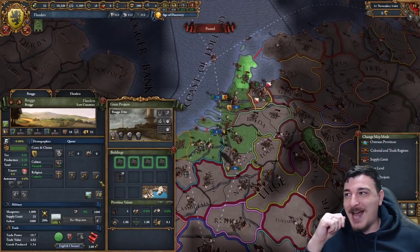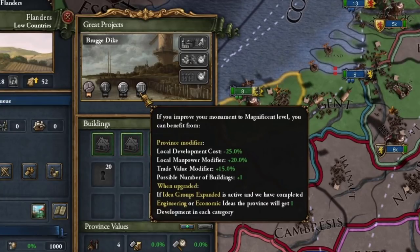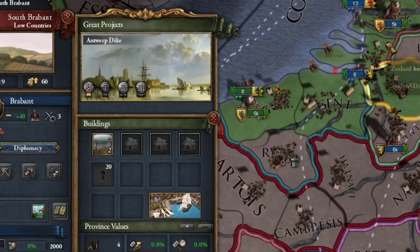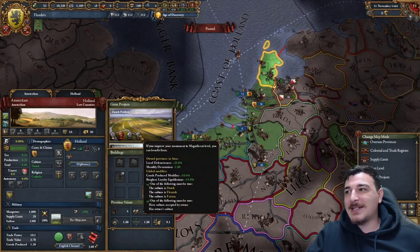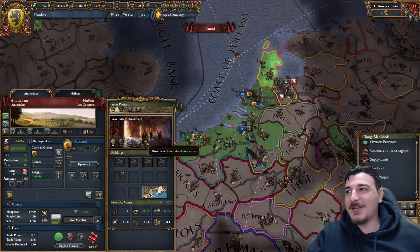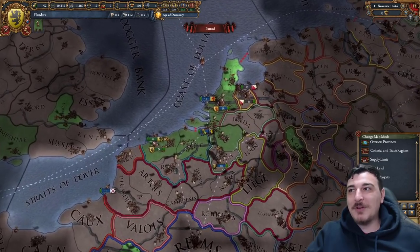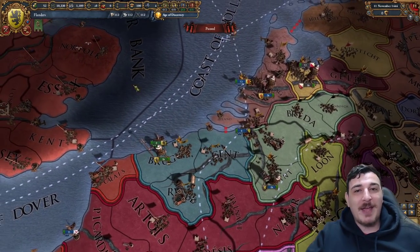Pretty much all of the Netherlands has great projects. The Bruges Dijk offers 25% dev cost reduction in that province; the Ghent Dijk offers the same, as do the Antwerp Dijk, Zeeland Dijk, and Den Haag. Then there's the classic Dutch polders with the Amsterdam Dijk, the Admiralty of Amsterdam, and the Amsterdam Stock Exchange — it really pays off starting in the Dutch area more than any other area in the world.